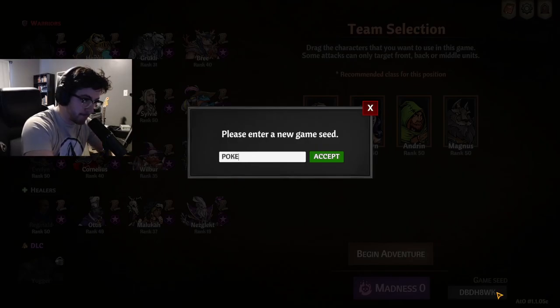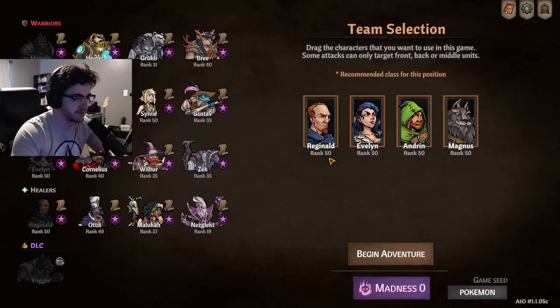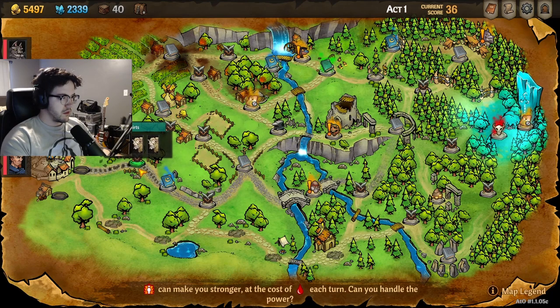Real quick, you're going to want to use this seed: Pokemon. This is just to ensure that the node that we need to spawn actually spawns, so you don't have to waste a run. This is the only thing you need to remember — this seed also works for a lot of other pets, so I'll make some future videos on those too.